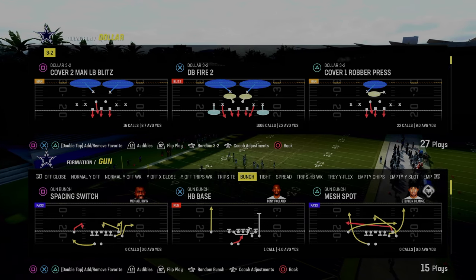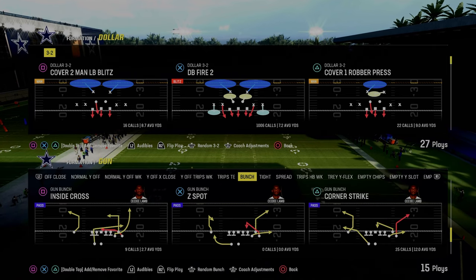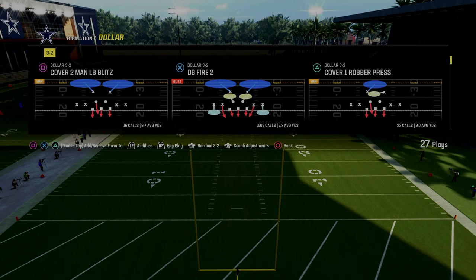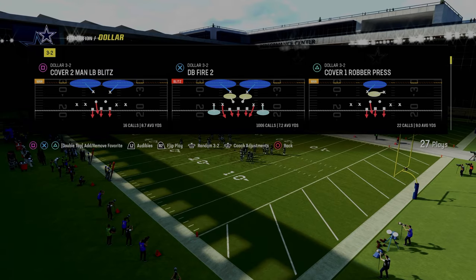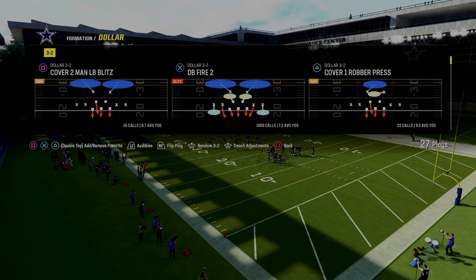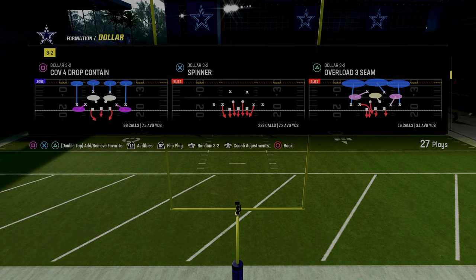Today's video, I'm going to give you the easiest bunch defense in Madden 24 — super simple. It will stop almost everything that people are going to be doing out of gun bunch this year. It is in the dollar defense. Dollar is such a good defense this year. I'm going to be showing it to you out of the Kansas City Chiefs playbook. We're going to be using the play Spinner. This is the best bunch defense in the game.